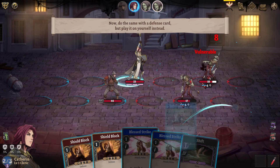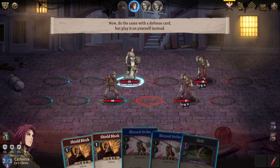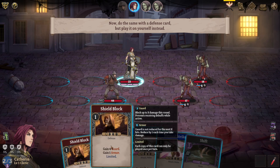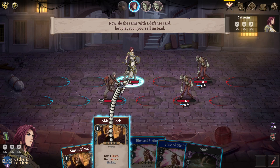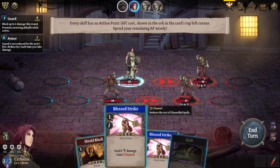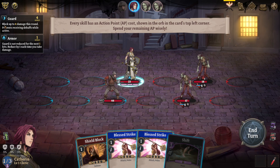Pick a target — let's hit that one. Now do the same with the defense card, but play it on yourself instead. We've only got Shield Block. Every skill has an action point cost shown in the orb in the card's top left corner — so one AP. Spend your remaining AP wisely. We've got Guard activated — block up to four damage this round, prevents receiving debuffs while active. Guard is not reduced for the next hit, then reduced by one each time you take damage. We have one AP left.